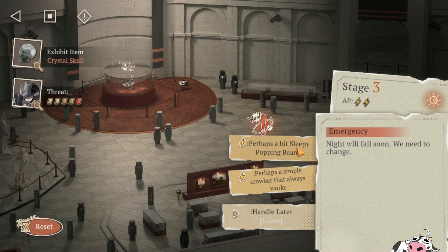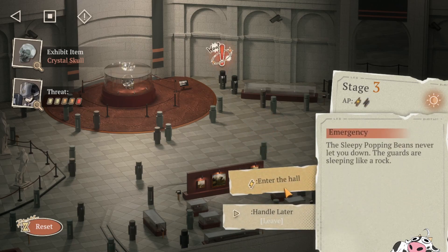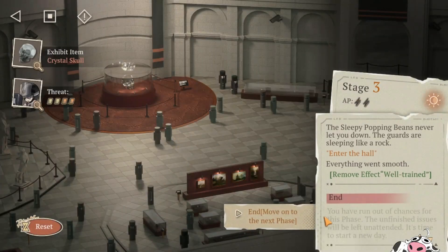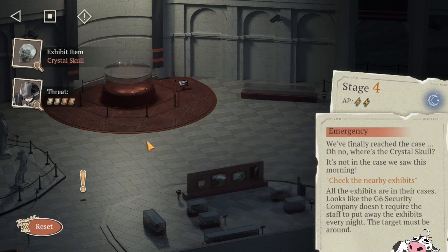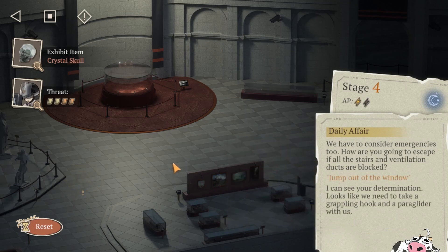Next, you want to use the sleepy popping beans, because that will give you plus 10. For the next day, check the nearby exhibits. Do not go to the warehouse — warehouse gives you minus 10. Then for this, jump out of the window, gives you a plus 5.